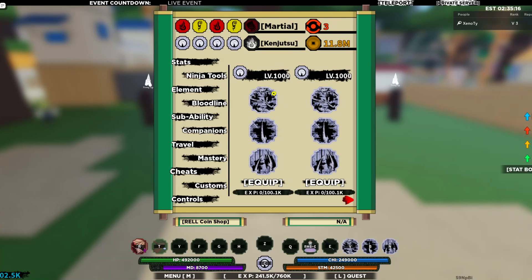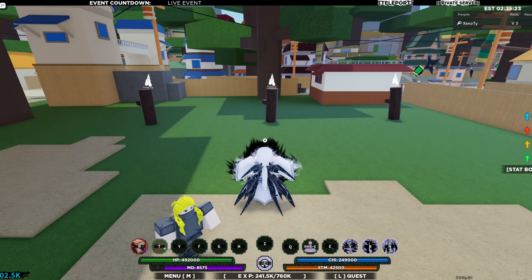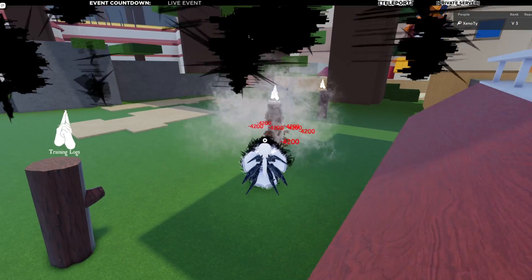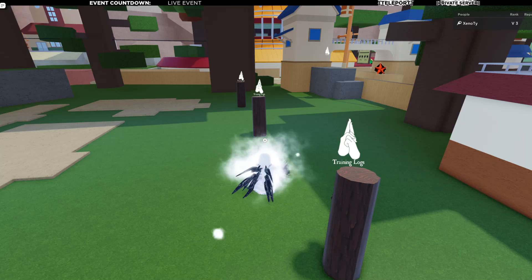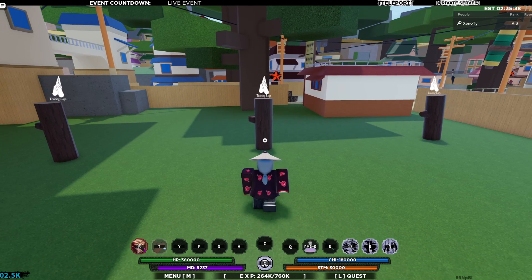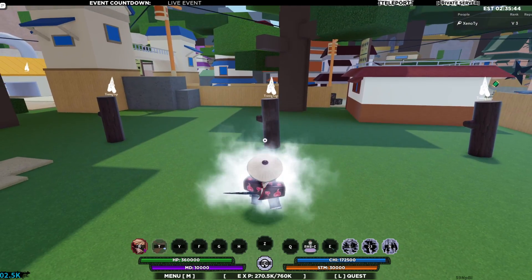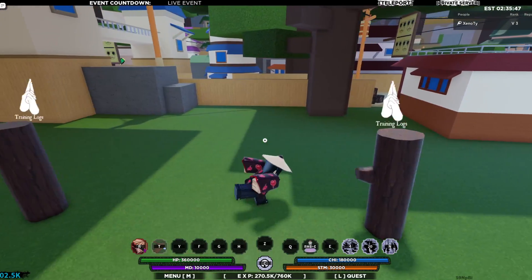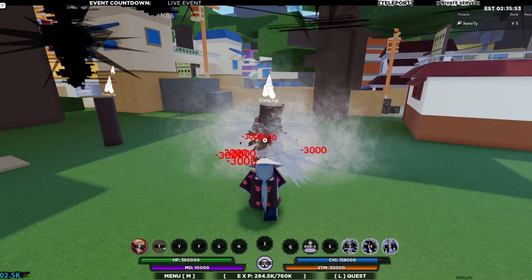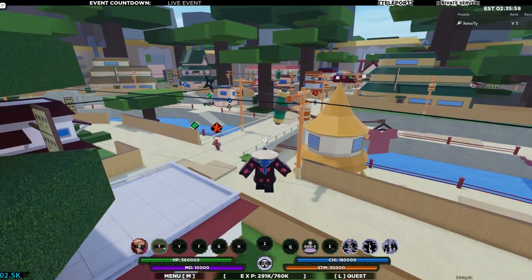The moves are: first move ashbone port-a-barrage, second is universe of bone blade, and third is port-a-bone breaker — you guys know these from the first showcase. Let me show you the first move. It looks basically the same. Let me get out of the mode to see if there's a big difference. That was the first move. Second move, universal bone blade — same damage as well. It does the ashes, which is pretty cool. I was hoping for a different animation.